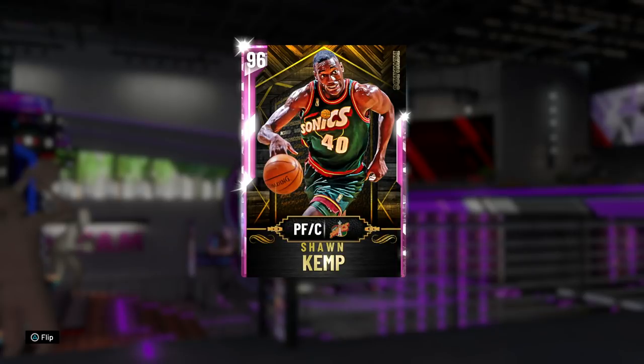Hey, what's up guys, Henry the Blazian here. As you can see in front of you today, we've got the brand new 96 overall Pink Diamond Sean Kemp. For those of you wondering how you get this card, you do have to complete All-Time Domination.